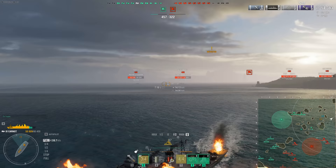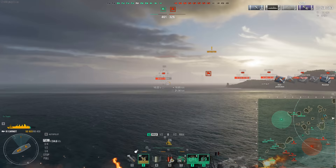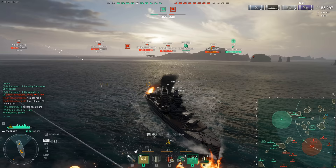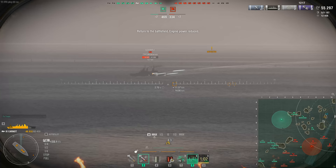Unless you're 100% sure there are only destroyers around, keep the AP loaded — because the AP hits very hard. If you catch somebody's broadside, you can easily chunk them for 20–30k. German battleships are some of the easiest targets: aim at that upper belt, get all 10 shells going, and you'll chunk them for 15–25k. And if you catch a cruiser broadside, they are getting citadeled — there's no question about that if the shells connect and you aim correctly.